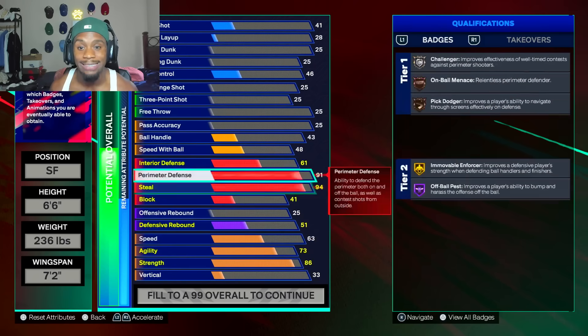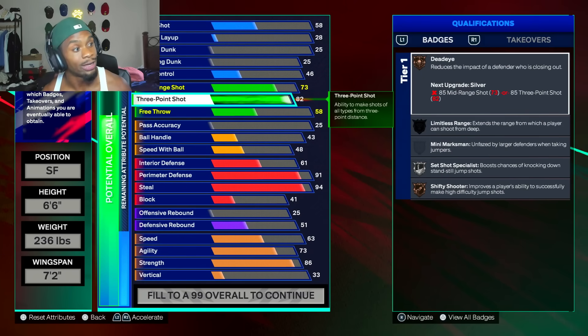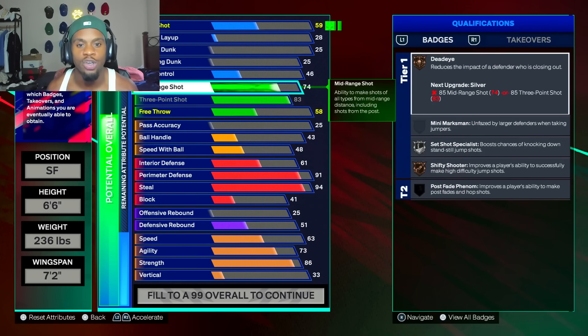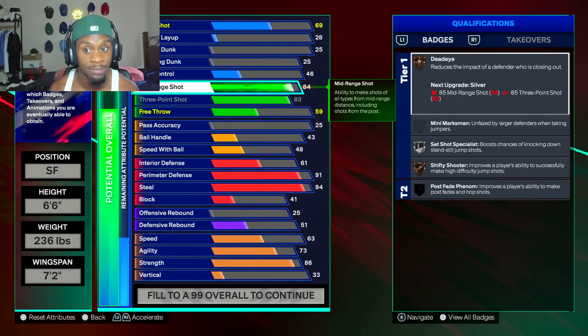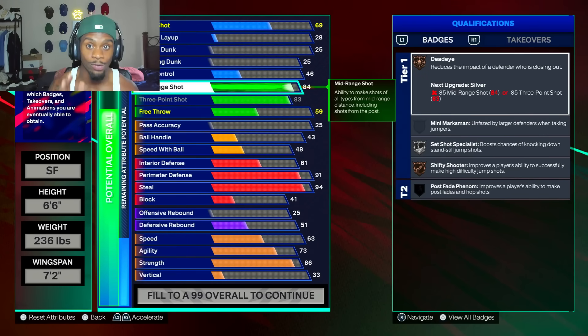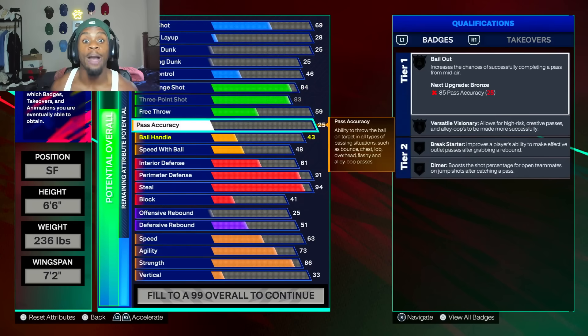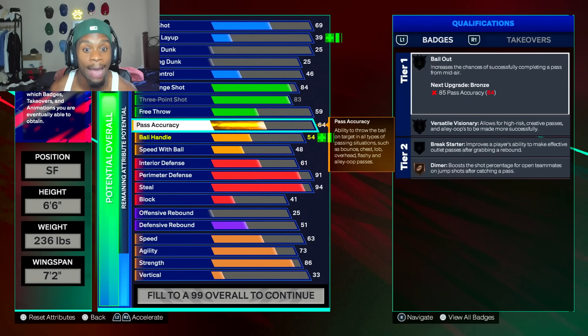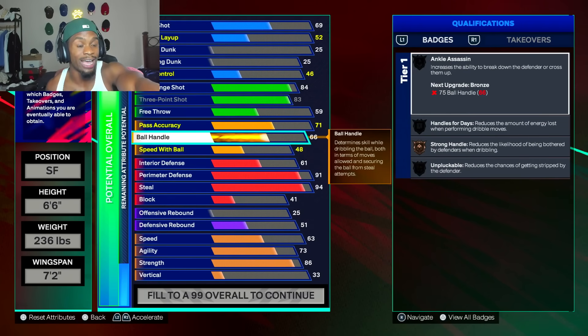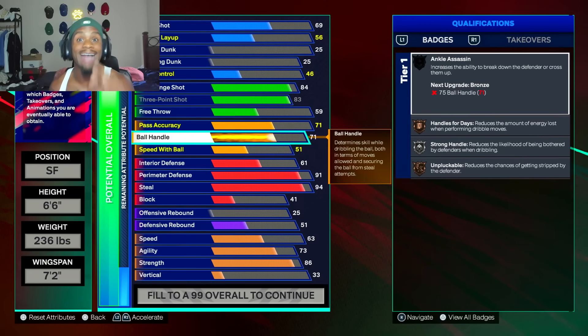Now we're gonna go to the three point — max out your three pointer. We get limitless range at an 83, so we got limitless range bronze. After that, make sure you put your mid range to an 84. We're gonna unlock every single jump shot when you put an 84 mid range for a 6'5 or taller build. Then put your pass accuracy to a 71 so we can get that dimer silver. And put your ball handle to a 71 as well — we get handle for days bronze and a couple playmaker badges.